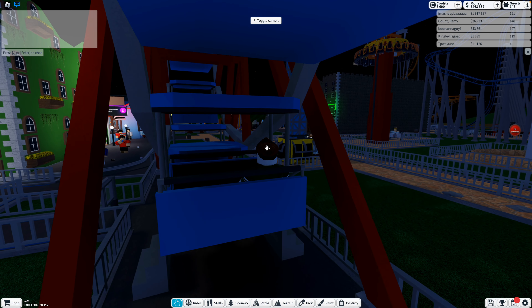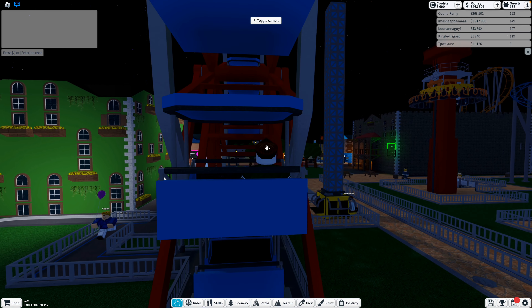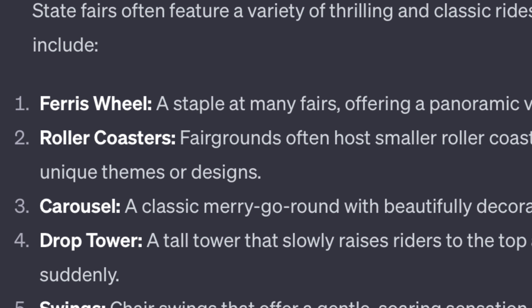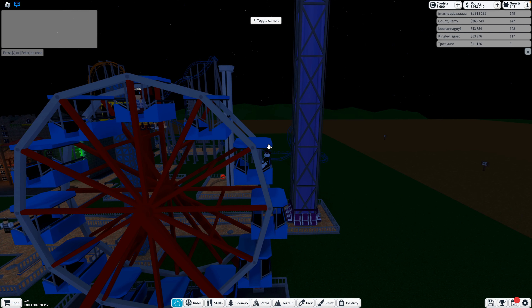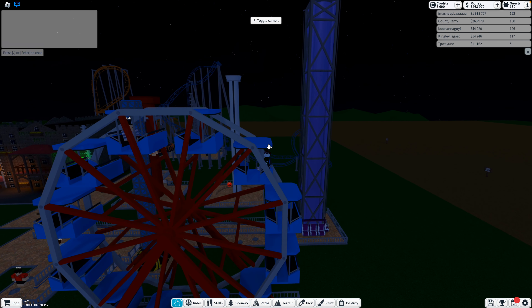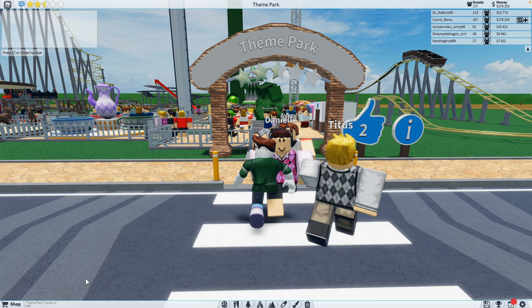Number 5, the Ferris Wheel. Now we're moving on to the rides that you think of at a theme park. Sure, it is expensive and doesn't have the most modern texture, but I think it's a fair trade considering you're getting a ride that is the first thing ChatGPT thinks about. If you're building a standard run-of-the-mill theme park, I could see it being argued that the ride should be higher, but I think being in the middle of the pack is where it belongs.